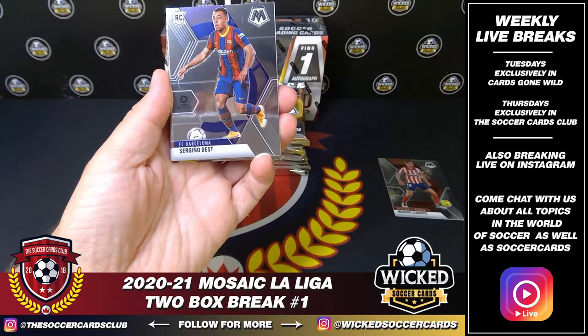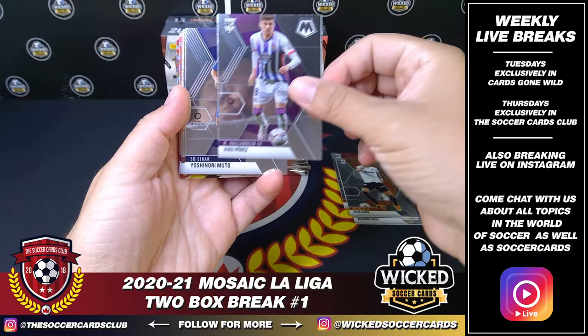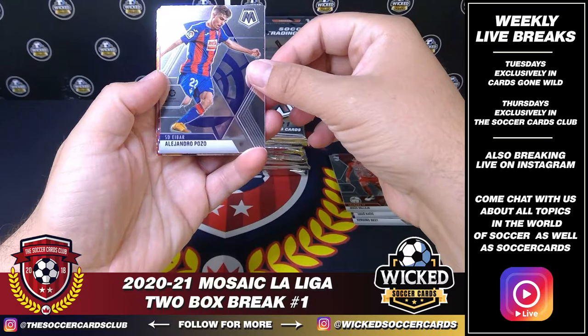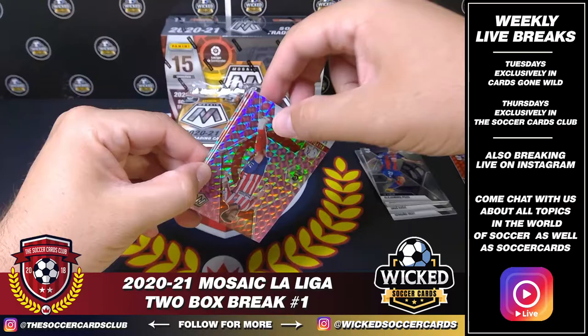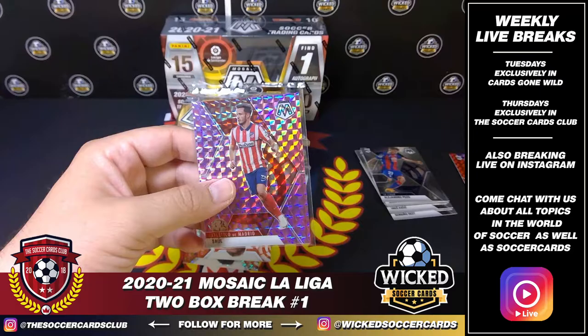Marcus Llorente. Sergino Dest rookie — nice one for Barca right out the gate. Got a little Luka Modric. Kike Perez rookie for Valladolid. Yoshinori Muto for Ibar. Jesus Vallejo, Granada rookie. Mark Cuccarella. Jonathan Caleri. Alejandro Pozo rookie for Ibar. First parallel of the pack for Sociedad — Alex Romero. That is a red rookie. And behind him, pink — should be numbered. Yes, the 49. Nice pink for Atletico. First numbered parallel — very nice.